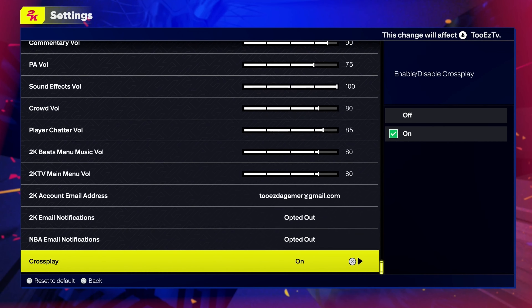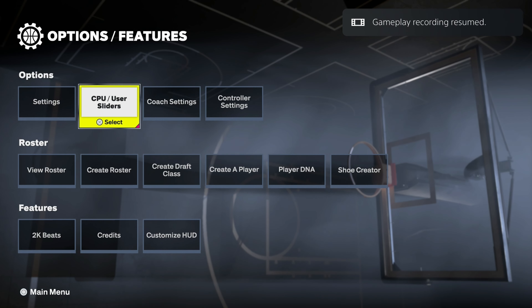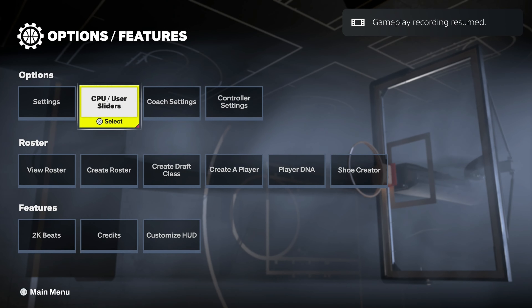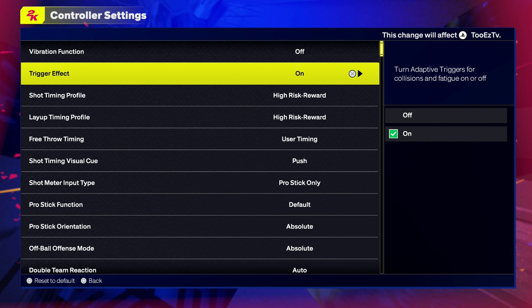The next thing you're going to want to make sure is off if you do have lag or any latency: turn off cross play right now. I have it on because I want to experience it and see how it works out, just because they had the new finder where you could pick up games with randoms. Next thing you want to do is go over to your controller settings, turn vibration off. You shouldn't be playing with vibration. Trigger effect I leave on for the fact that it reminds me that I'm running out of stamina or my stamina needs to recover. You can turn it off or on — leave it however you want to play.